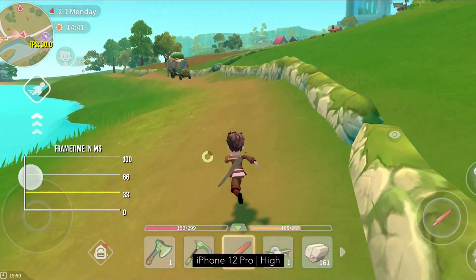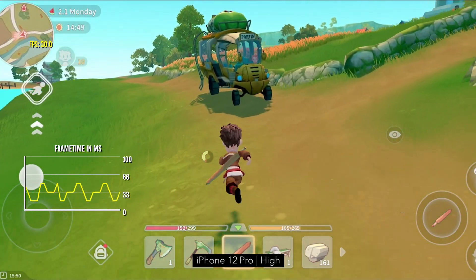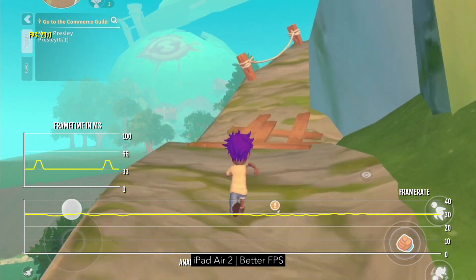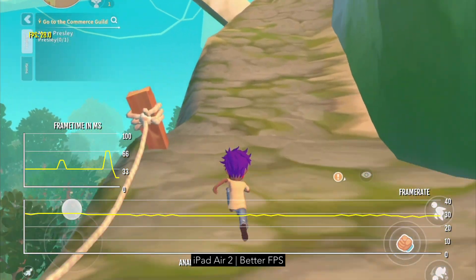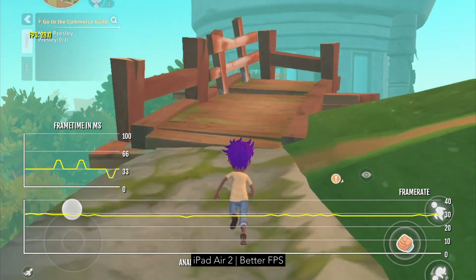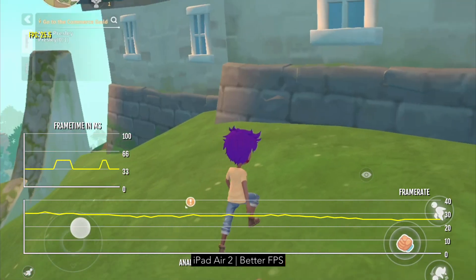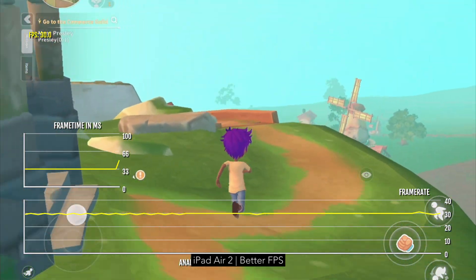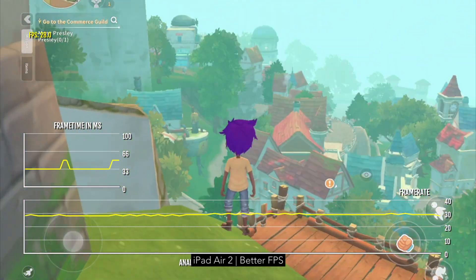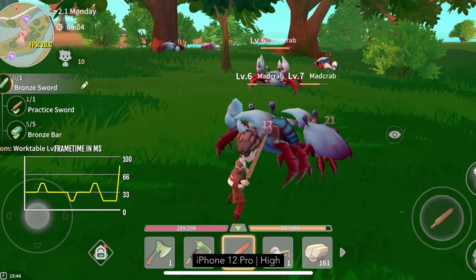Devices with more than 3.2 gigabytes of RAM will by default play at High Graphics performance and will get 30 FPS on average. Devices with up to two gigabytes of RAM will by default play at Balanced performance and will get 27 to 30 FPS on average. Devices with less than two gigabytes of RAM will by default play at Better Frame Rate and will get 22 FPS on average. It's worth noting that devices with low RAM may experience crashes, and no iOS device is currently able to get a completely locked 30 FPS.